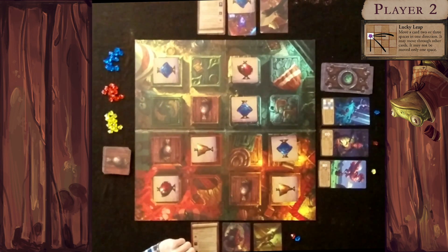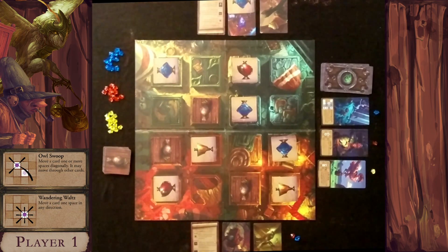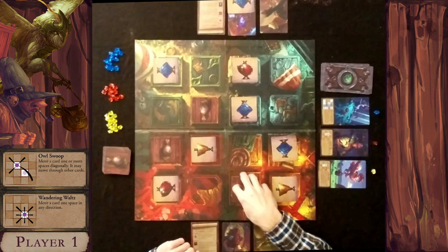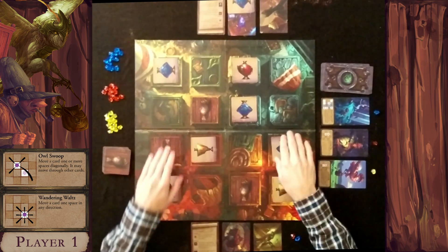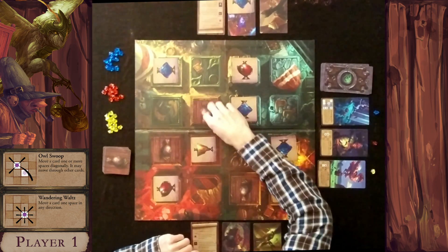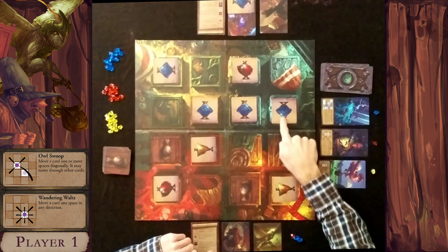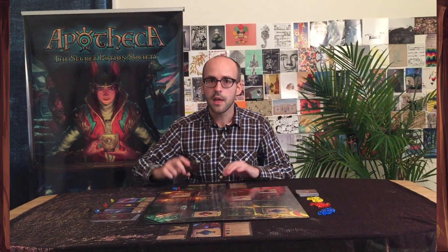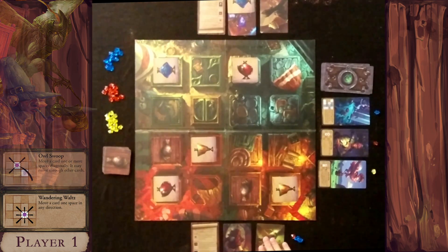That move also blocks the red match the first player was cooking up. Back to the first player, he wonders about the two face-down potions — if one is yellow he could move it with Wandering Waltz for a match, or if it's blue he could still get a match. He calls the bluff, flips a potion, and it is blue. He takes a blue gem, then uses Wandering Waltz to move it into position and takes the blue match off the board, catching up. Since he has two apothecary powers, he can place the match on either one — he covers Owl Swoop and satisfies that apothecary.